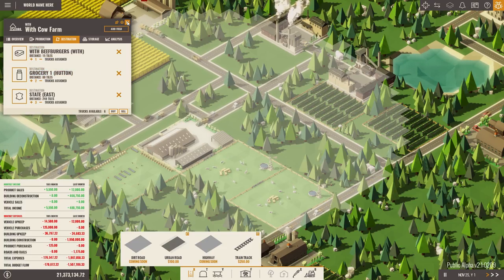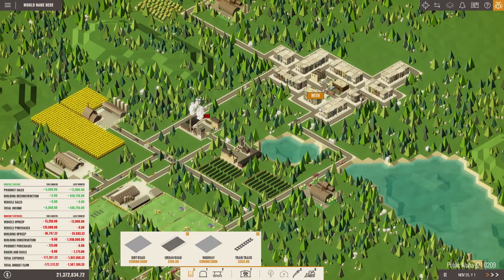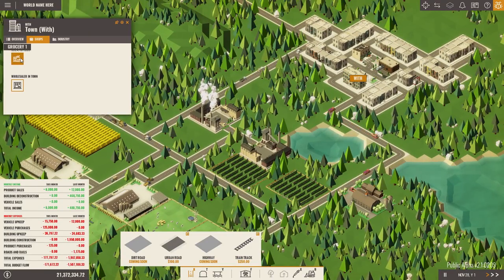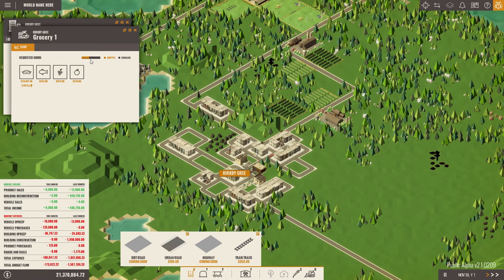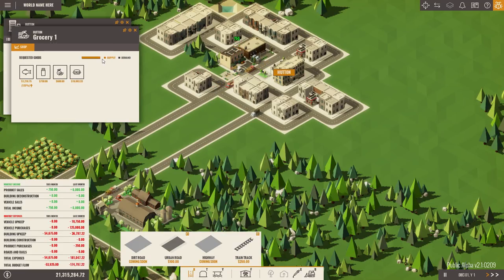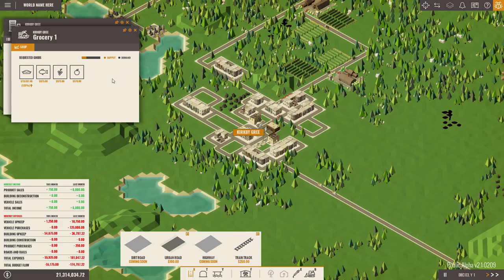All three trucks can work on that — you almost certainly won't be producing fast enough to use three trucks. You'll be selling to Hutton for the hamburgers — that'll command quite the price. We're going to need meat going there too, so meat will now be redirected to With Beef Burgers — sorry With, I know you wanted the delicious beef, but the beef burgers will be going to Hutton. I'm sorry for my blatant favoritism but they'll pay me more and I need money. Let's check on the shops to see how supply is going — not too terribly bad.